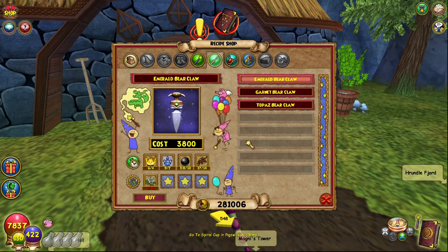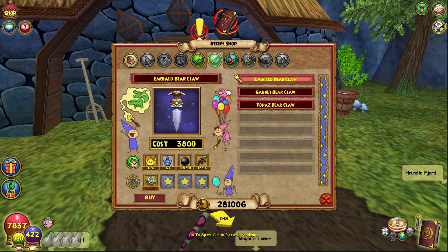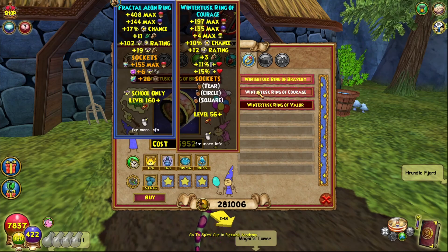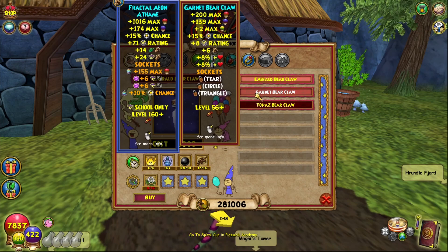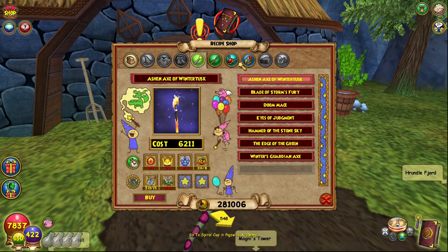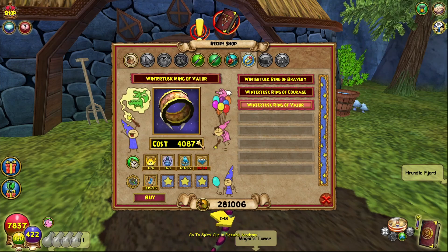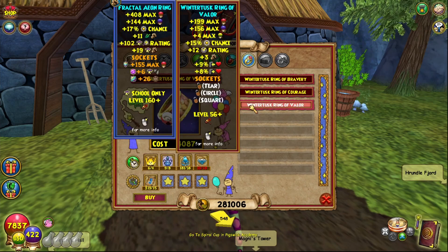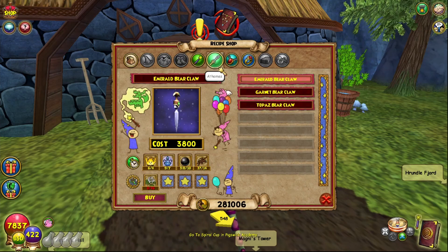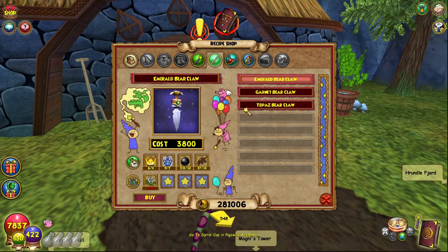For athames and rings at level 60, there's a recipe vendor in Vestrilund in Wintertusk who gives you recipes for athames and rings. These give good pips, great HP, incoming/outgoing, power pip chance, damage, and even energy if you want to train your pet while leveling. The best ring I'd say is the Wintertusk Ring of Valor — three damage and 15 power pips, which is a lot. You also have to use the Grizzleheim crafting station for this. For the athame, use whatever gives the most pips and damage, like the Garnet Bear Claw.